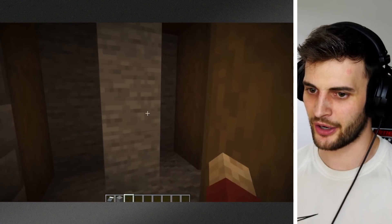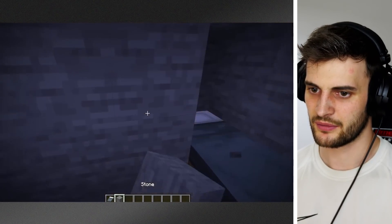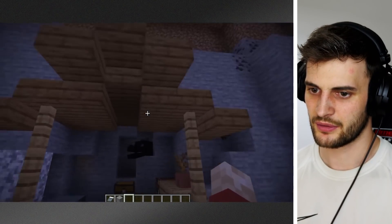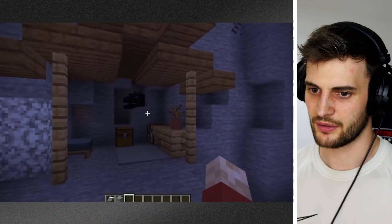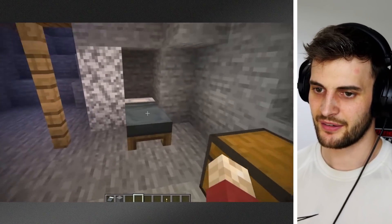How do you get out? That's what I want to know. Do you press a button or something? Especially if you hide your Minecraft bed somewhere like this in a dummy base, which is just meant to distract. That's clever. Exactly the same thing here — a bed.